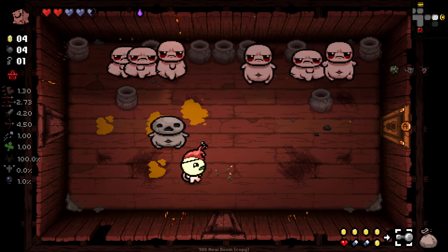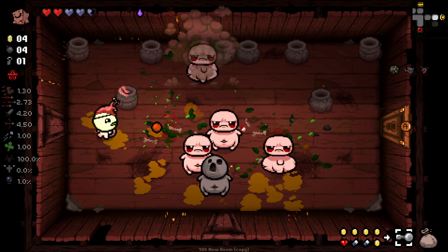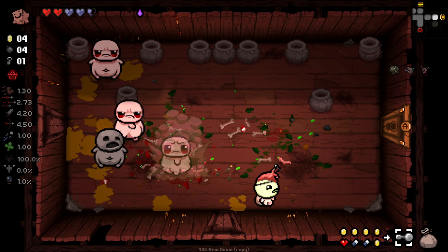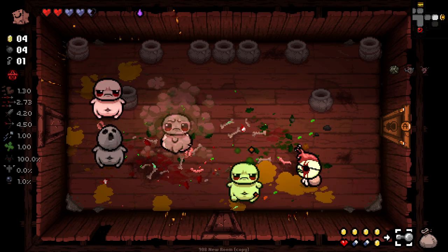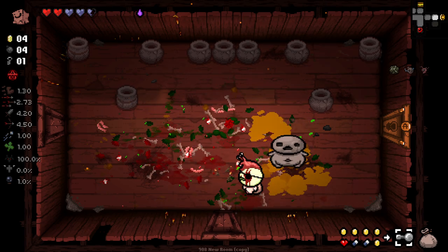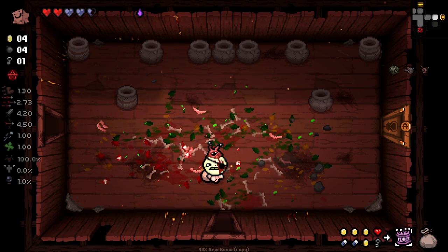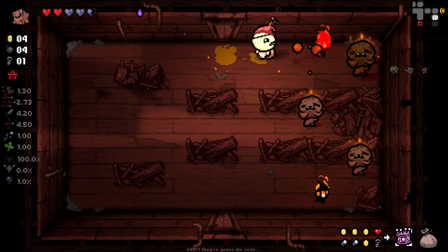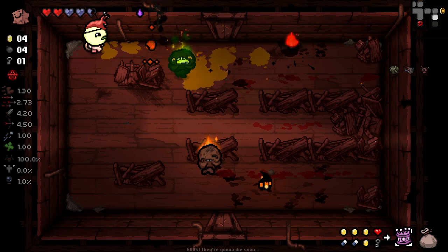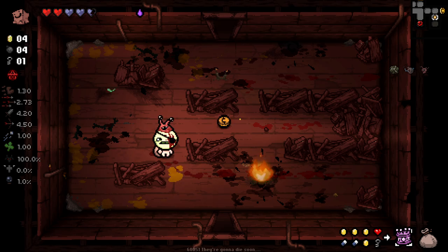This is the sort of problem with Tainted Cain as he is by default - you just get so many items that you just don't care about or want. I actually really like this Slippy Ground as a curse - it's a pretty interesting curse, adds a bit of difficulty. Being accurate while you're trying to stand still on Slippy Ground - that's where it feels really annoying and inconvenient, because you're just trying desperately to stay in one spot.